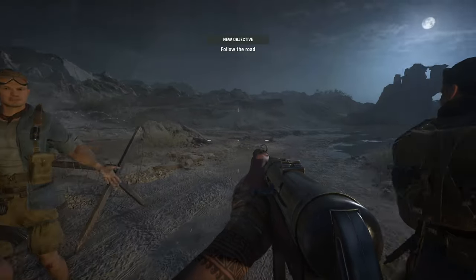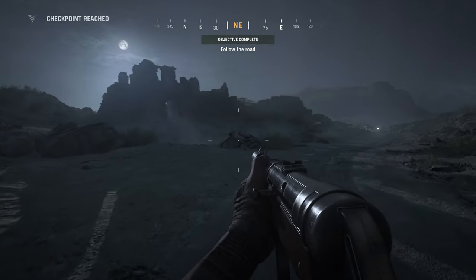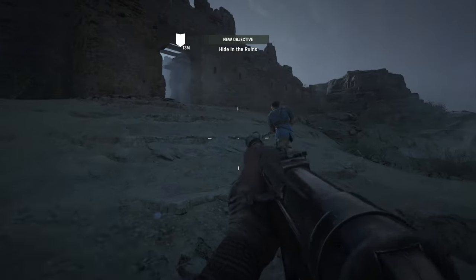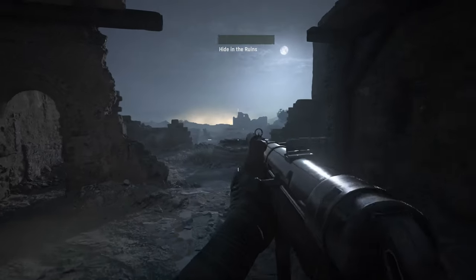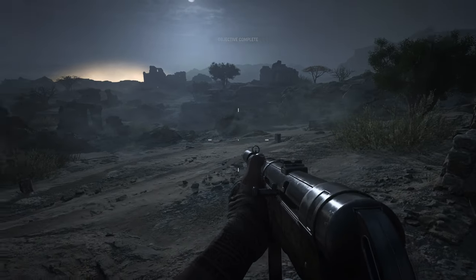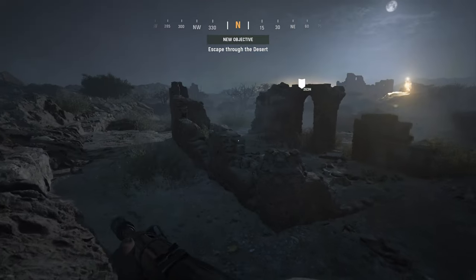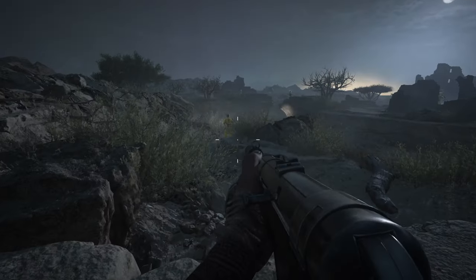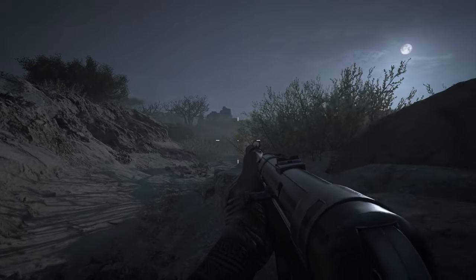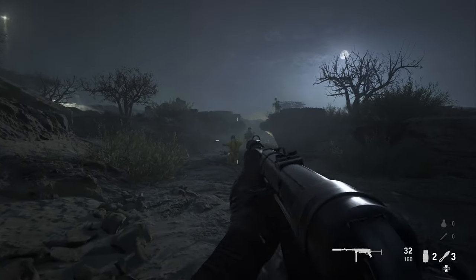If you can shoot your way through this next section without making any noise, it's going to trivialize this entire encounter. We're in the desert and just have to make our way through without being detected. You'll see a tank coming down the road on the right-hand side. You can shoot enemies as long as you have a silencer, and you can certainly throw the throwing knives — no one will hear that. The enemies can see you and alert others, but as long as you shoot them before they detect you and alert everyone else, you're going to be completely fine.